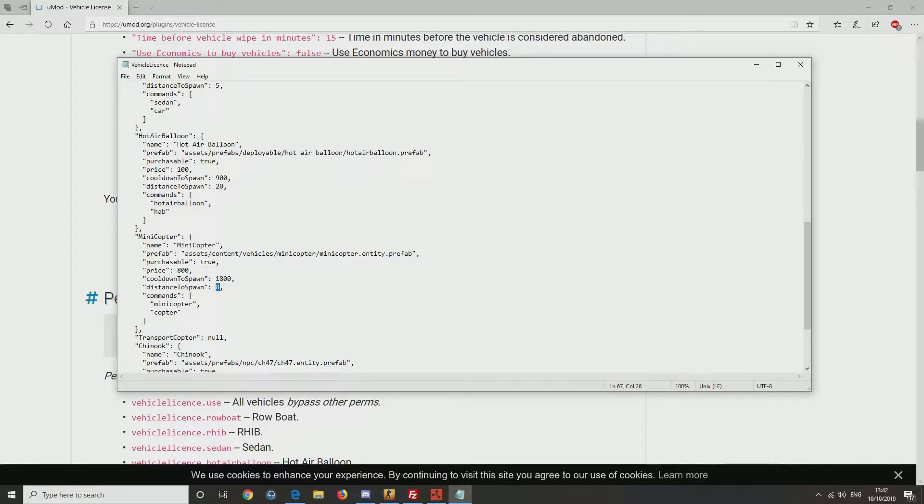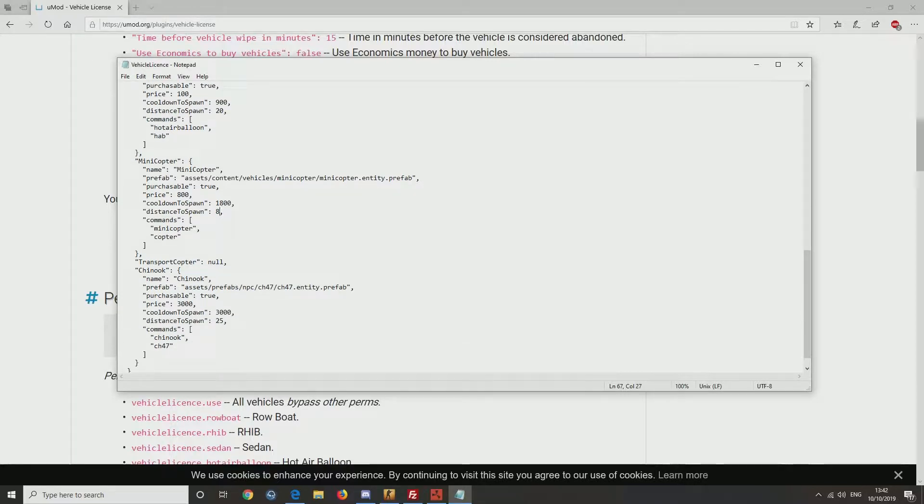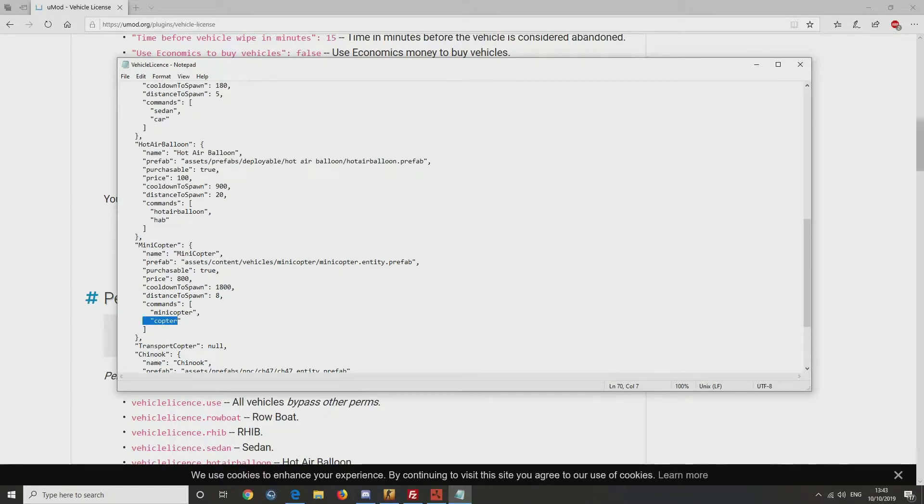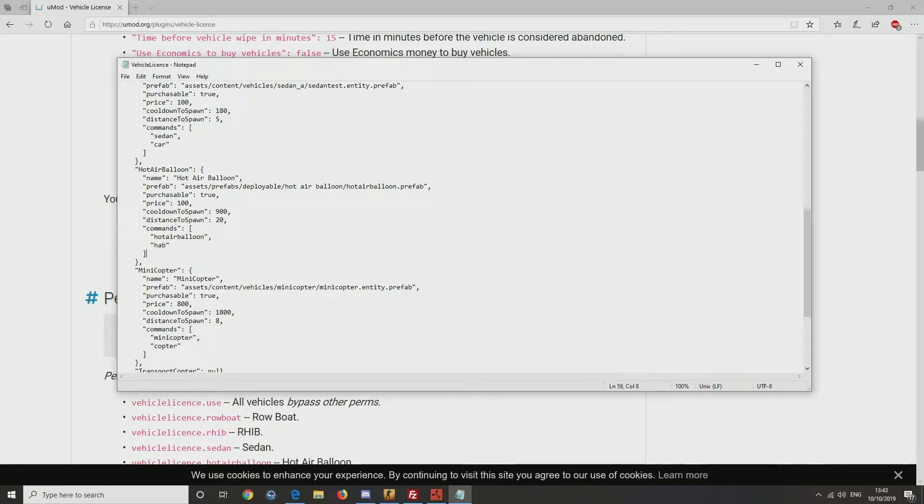You can also set the spawn distance. If you put it up to about 8, it gives more space to spawn into. It's 25 for a Chinook. Commands can be 'spawn minicopter' or 'spawn copter', and 'spawn Chinook' or 'spawn CH47' — obviously you'll go for the shorter ones. The hot air balloon is quite cool — forward slash spawn HAB.